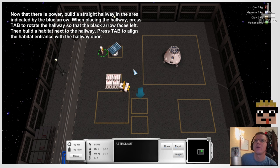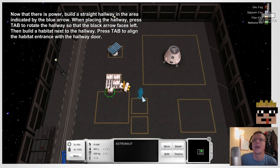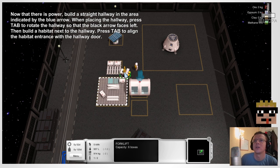Now that there's power, build a straight hallway in the area indicated by the blue arrow. When placing the hallway, press Tab to rotate it so that the black arrow faces left. We don't have a build button unless we're carrying materials, so let's go and get some materials and build a straight hallway. Press Tab to rotate so the black arrow faces left — that's left. Then build a habitat next to the hallway. Okay, build. Where's a habitat? There we go.